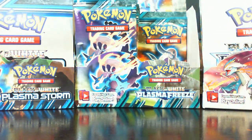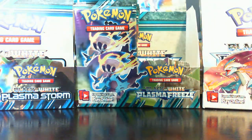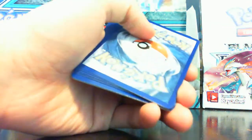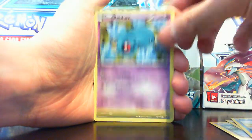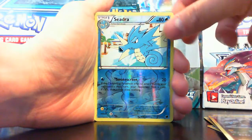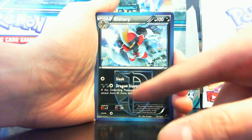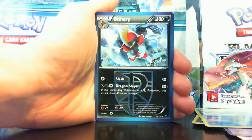Can we finish this part with a holographic or anything really good? Eevee, Jolteon, Hoopa, Beldum, Pawnyard, Espeon, Grovyle, Dragonair, Seedra foil, and we got a Bisharp with Dragon Slayer — which is probably an anime reference. I don't remember the names but I think that's an anime reference.